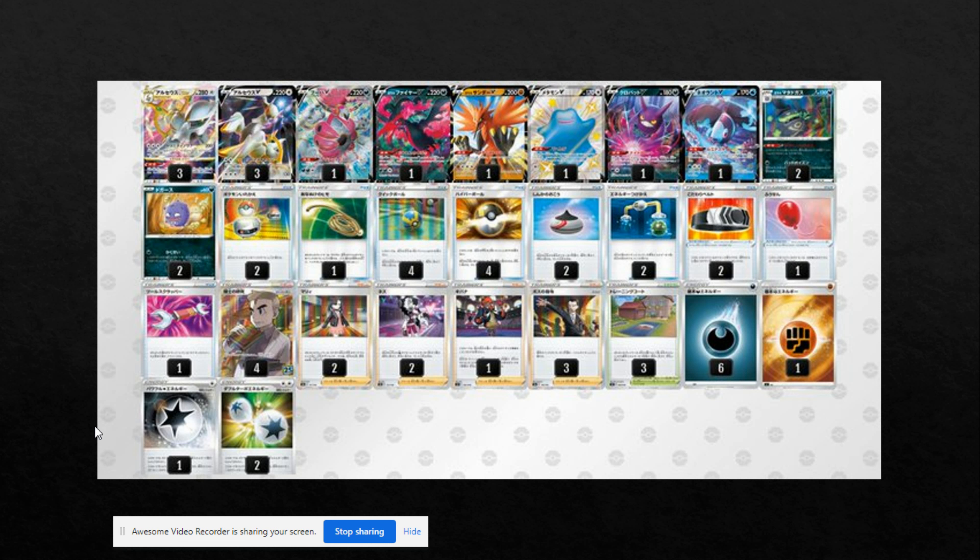Galarian Weezing is very prominent because it's just great against Mew Genesect and other Inteleon-based builds, which are also super popular. One Crobat and one Lumineon V is pretty interesting — I'm not sure if you really need to run both, but this person obviously thought it was necessary. One Ditto V is interesting because it's going to allow you to swap into a Hoopa or a Moltres if you need it — probably more for Moltres and Zapdos than Hoopa, since Hoopa is harder to charge up. Two Switch, one Escape Rope, four Quick Ball, four Ultra Ball, two Evolution Incense, two Energy Switch, two Choice Belt, one Air Balloon, one Tool Scrapper, four Research, two Marnie, two Piers, one Raihan, and three Boss.